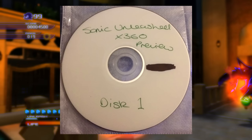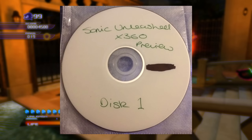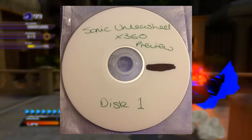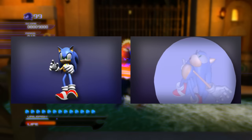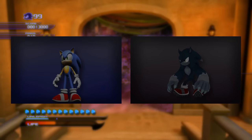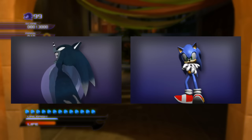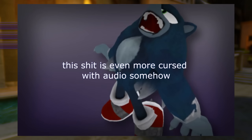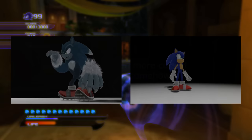On the 6th of December 2016, user Ninja of the Sonic fansite Sonic Retro leaked the disc containing the preview version of Sonic Unleashed for the Xbox 360. Unfortunately, only the first disc of this build has been found and dumped — the second is most likely lost. But even the disc we have has a wealth of differences compared to the final. We can estimate the disc was burned on the 1st of September 2008.